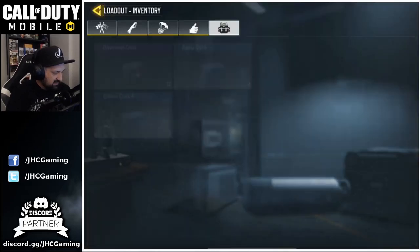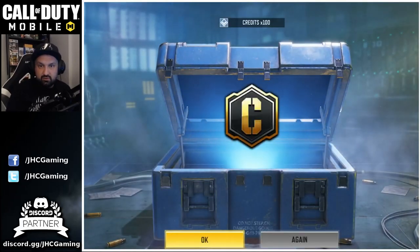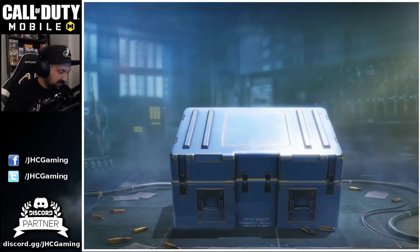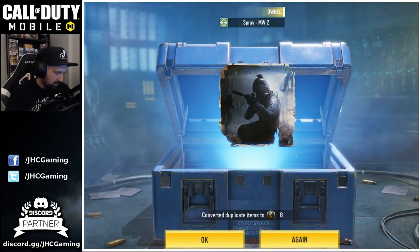Alright, let's keep going — loadout crates. Credit crate, once again I only have one, usually I have a few, so I don't know why only one. Clan crates — only four this week for some reason. We messed up pretty bad and didn't make the top 200, but we still have hopes for the AK-47.